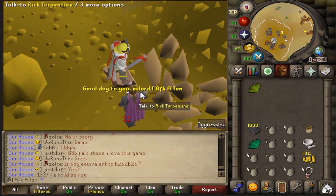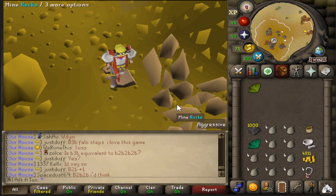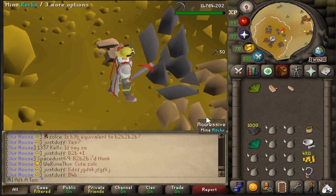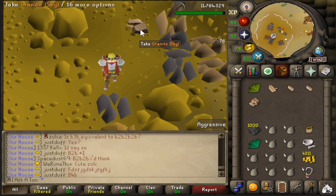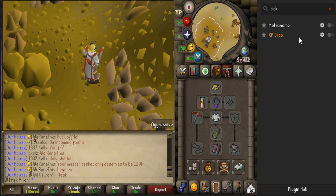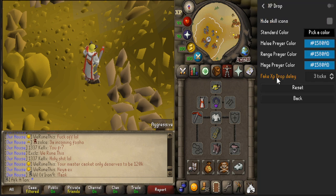I'll clear out my inventory and demonstrate. Click on the granite rock, and as soon as your pickaxe hits it, move one tile to the south — use the herb and tar on each other, then go south. As you can see, we're doing it in three ticks now. For settings that help with this, I like the fake XP drop delay set to three ticks — go to Settings and set a fake XP drop delay of three ticks and turn it on. What this does is drop a Mining XP indicator every three ticks based on the last action, so you know exactly when your actions are completing.